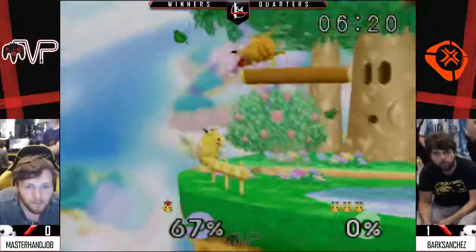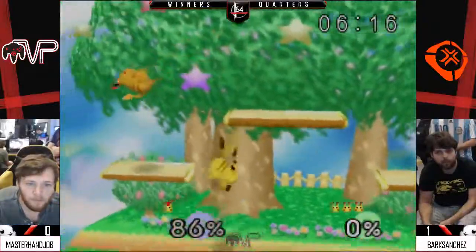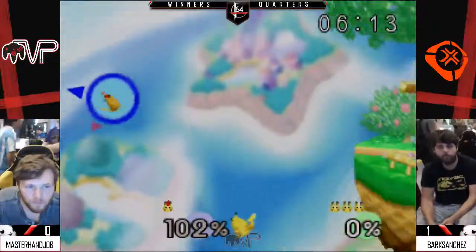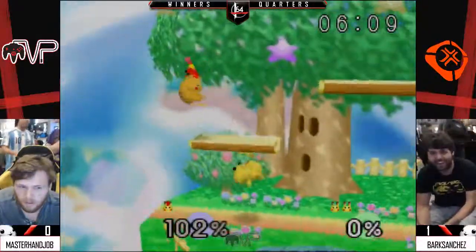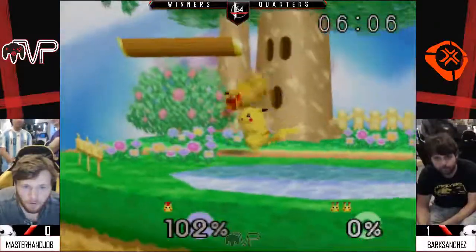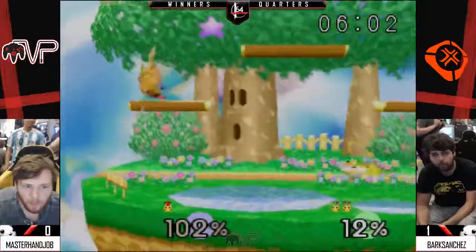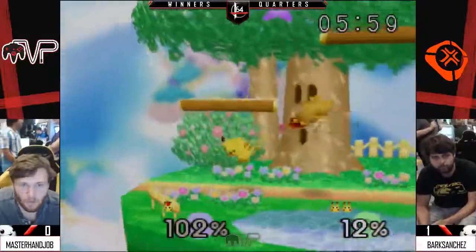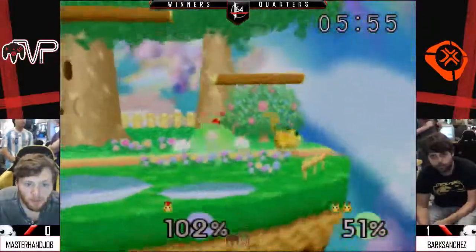The Crunch! Up tilt — tries to get in again but he was rolling. He got the Invisibator. Another back air. SD just for fun — Bark's spotting him a stock. He says, 'Hey, don't get three-stocked, guy.' MHJ just bailed on that situation — he knew it wasn't great and decided to leave. Smart move. Bark takes it — Bark over MHJ. He's winning!